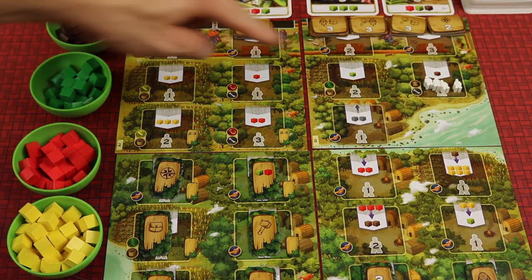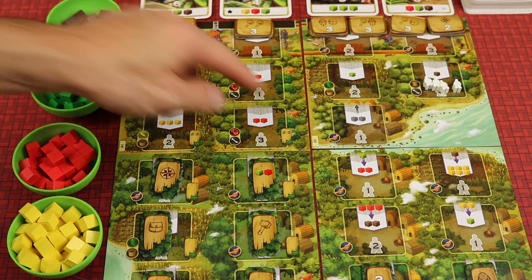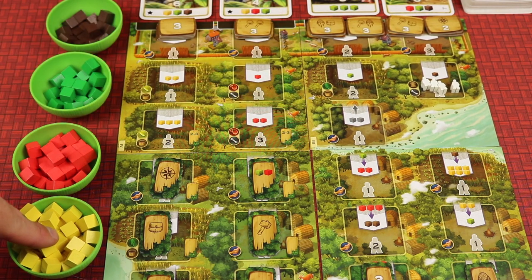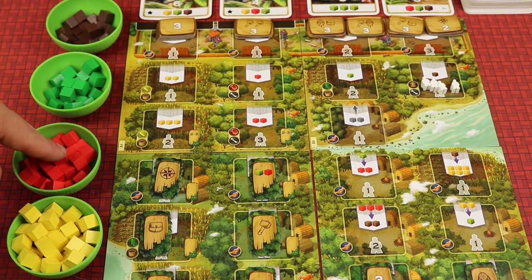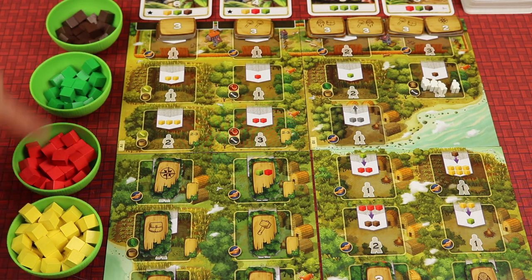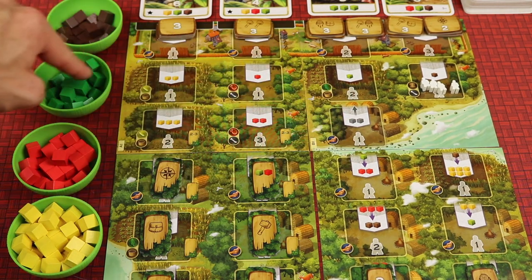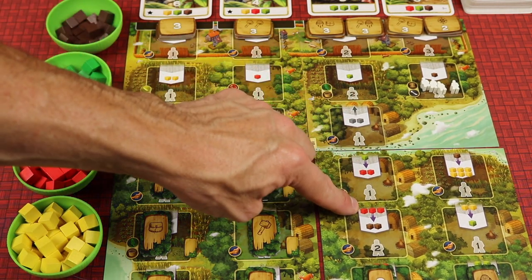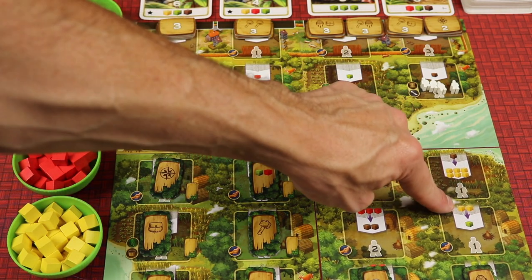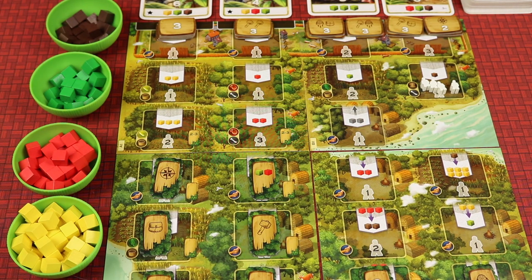Most spots give you goods — like a green cube, a red, two red, three yellow, or two yellow. But some spots allow you to upgrade: for instance, upgrading any two cubes up one level, like two yellows to two reds, or a red to a green and a green to a brown, or one cube up two levels from yellow to green. Some spots let you trade — give a green and get back two reds, give three reds and get two browns, give a brown and get six yellows, or give two yellows to get a green. Those are the default spots in this game.